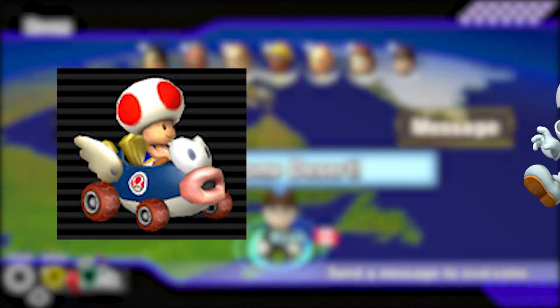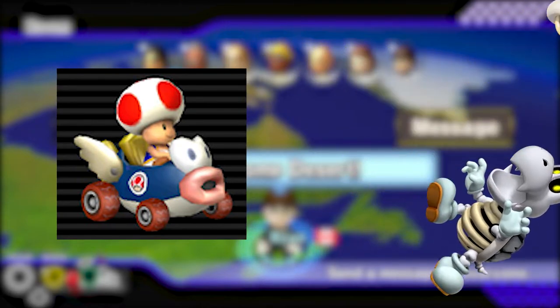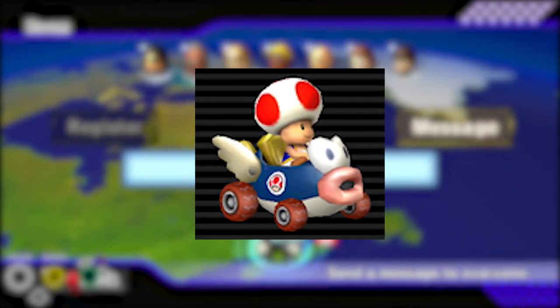From this point, I decided to switch to the Cheap Charger, using Toad instead of my usual character Dry Bones, as Toad has an acceleration and speed bonus useful for online play. I also decided to switch up my item usage style, backing more items than I usually do in order to try and extend any small lead I have over the pack.